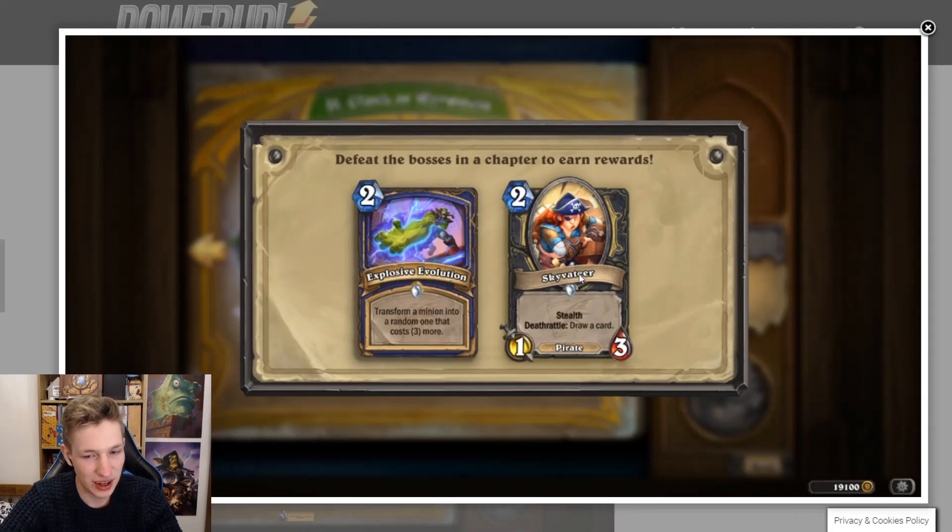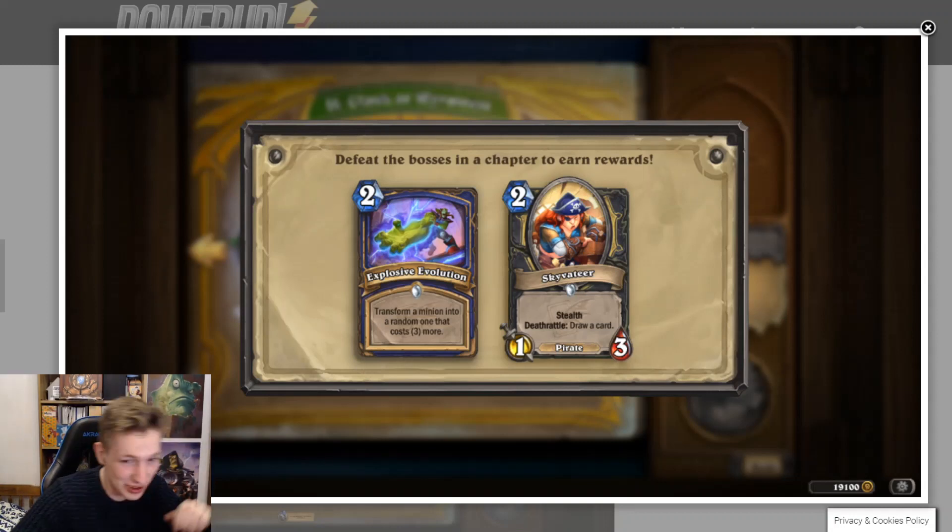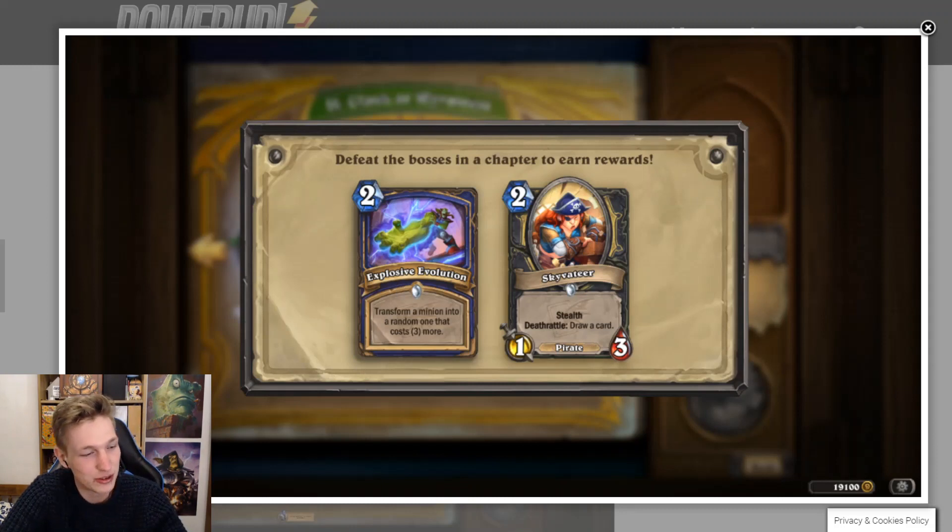Explosive Evolution — two mana, transform a minion into a random one that costs three more. Two mana for plus-three on the minion. You can turn your five drops into eight drops — wait, three plus three is six. Your frog becomes a six drop, which is much better than a five drop. You can play this in a frog deck: play your frog on turn three, turn four play a one mana spell, and turn your frog into a six drop, with Zen'Timo as well. This seems very powerful — this card seems strong in frog decks.